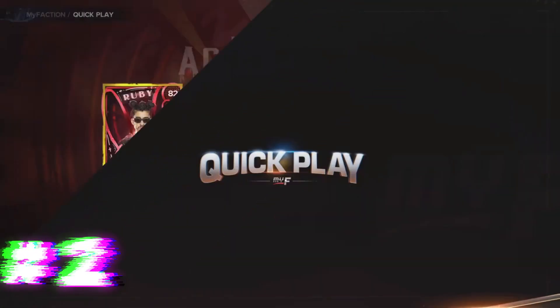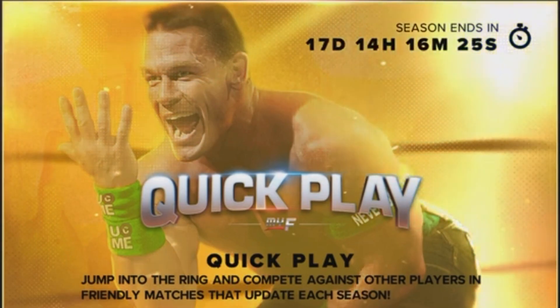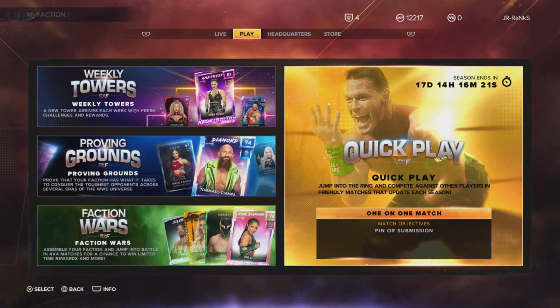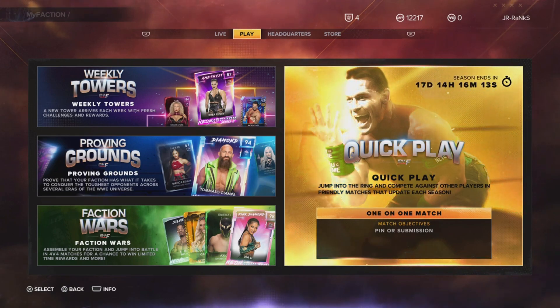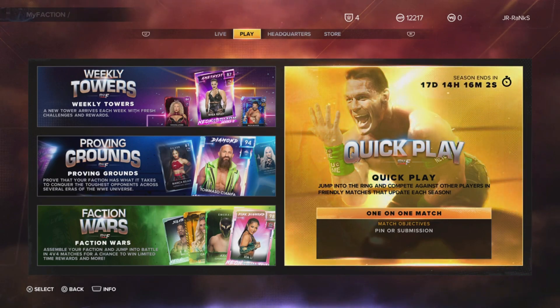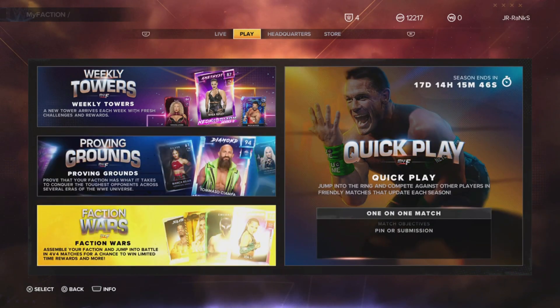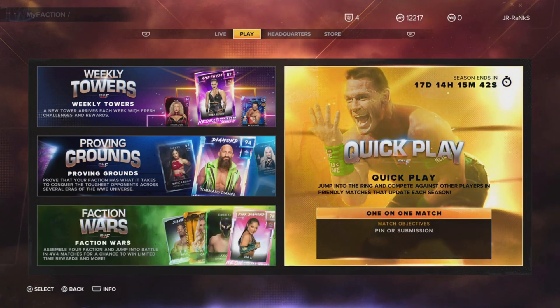Next up we got Quick Play. If you don't know what Quick Play is, it's simple — jump into the ring and compete against other players in friendly matches that update each season. We also have seasons now. I was calling for seasons last year and we finally have them. Every 17 days the season updates and we get new matches, whether it's Extreme Rules or whatever — it's going to be a lot of fun. I have a first online gameplay coming for you guys, so stay tuned. This adds longevity because we have an online mode and we don't have to just play AIs all day in Proving Grounds and Faction Wars.